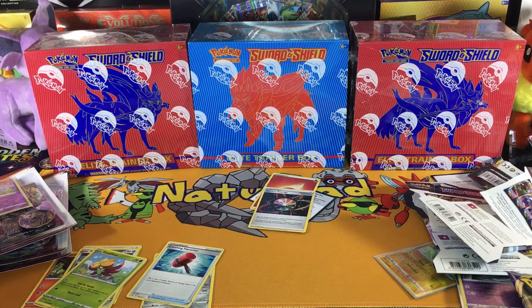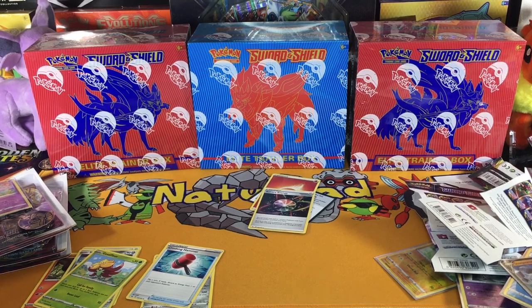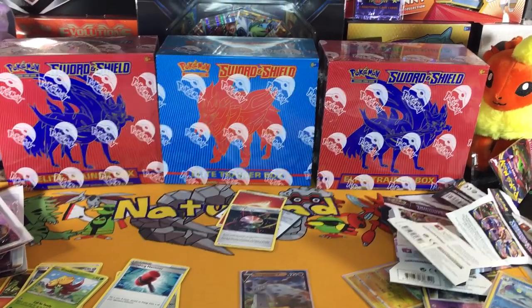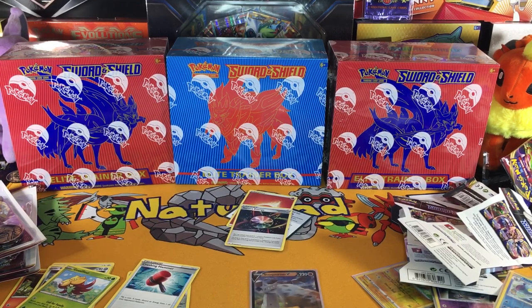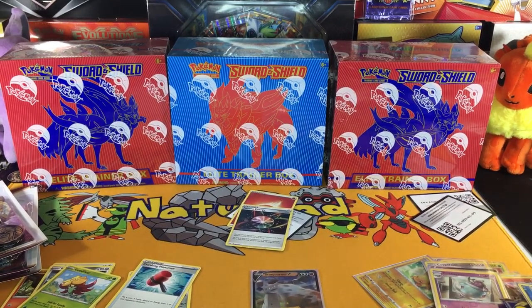So we're gonna see if these fare up to an Elite Trainer Box, just because the ETB is a little bit more expensive per card. Our first blister rare was a Stonjourner V, which is really good. As I mentioned in my last video, I had a new job and it's just been — I had to put in a lot of hours. It's definitely new to me, so we'll see how it bodes with my YouTube channel.